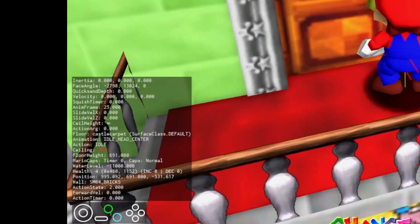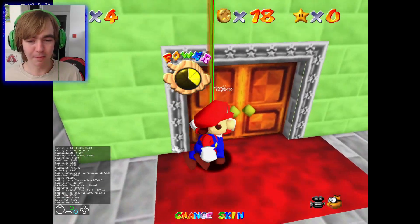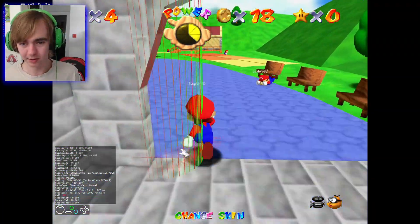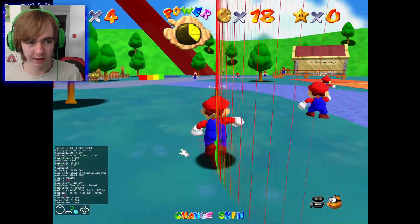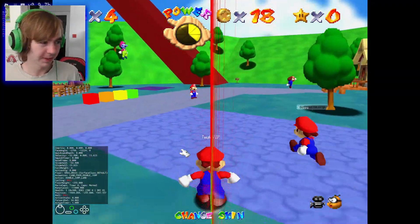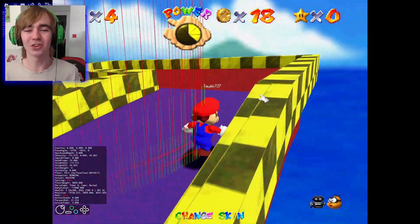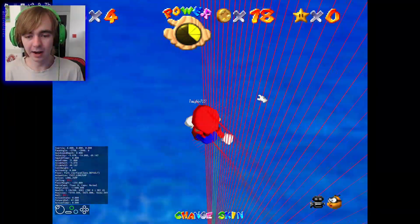I go up to the door right and it tells me 'sm64 bricks' — so Super Mario 64 bricks. I can't go through it, it recognizes it as a wall and not a door. So it's not actually a door at all, it is a fake door. This is so sad. That's it for me, thank you everybody for watching, I hope you enjoyed it — I'll see you guys next time, sayonara!